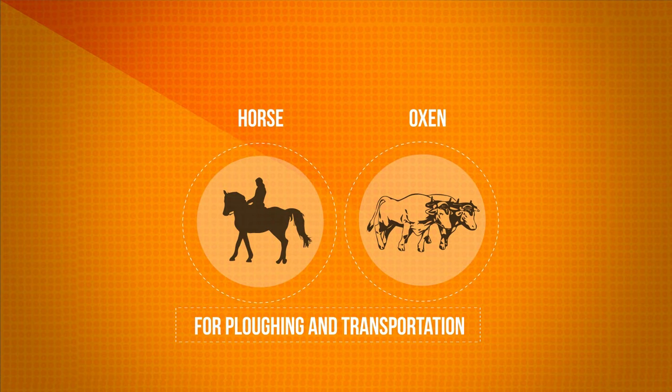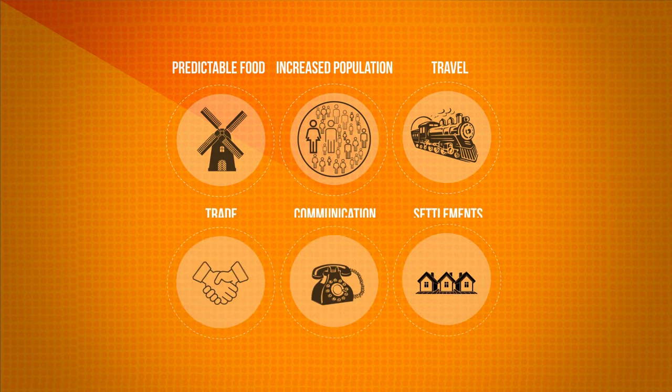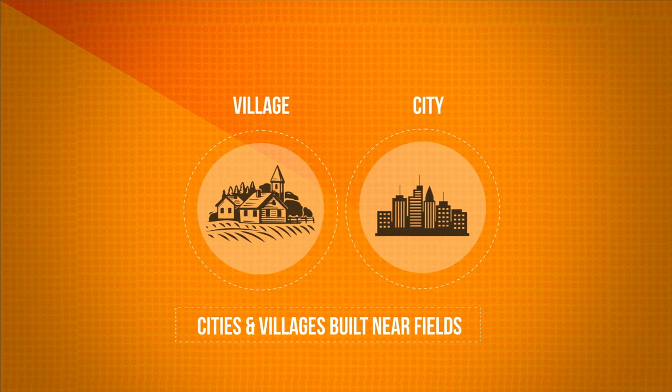Agriculture allowed fewer people to provide more food. Regular, predictable food production led to increased populations and density of people. People now had the time to travel, trade and communicate. Settlements began growing. The first villages and then cities were built near fields of domesticated plants. Civilization was founded upon selective breeding.